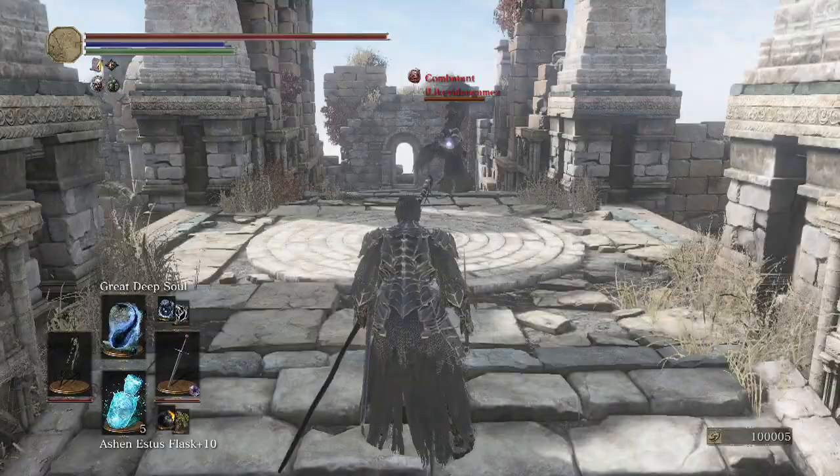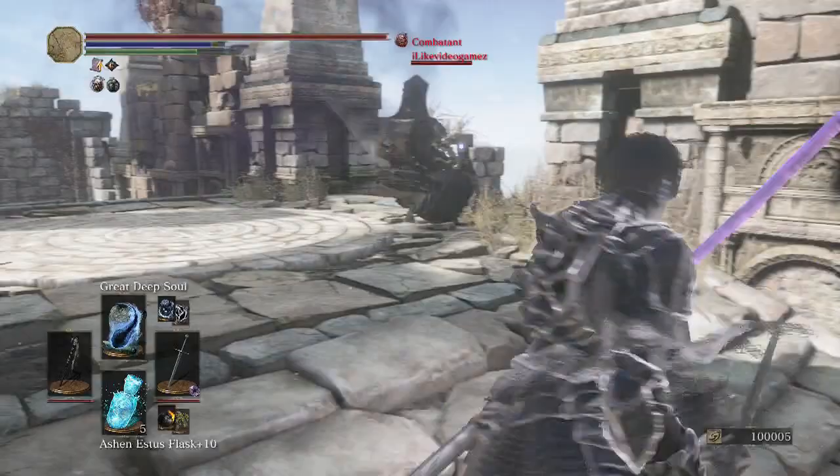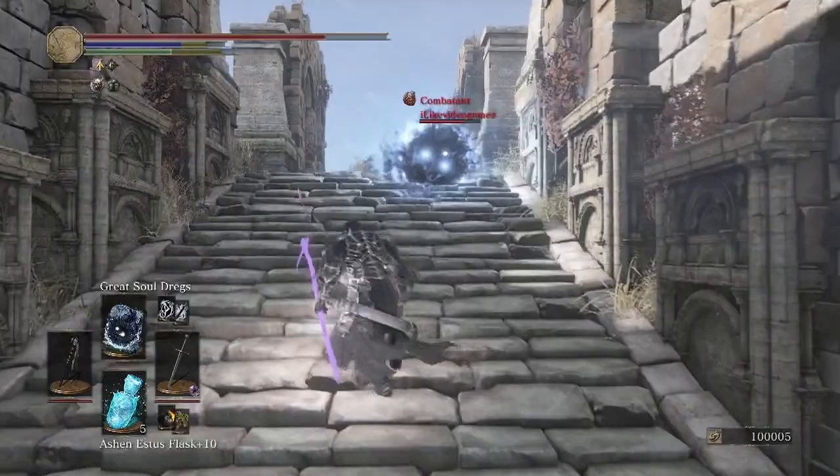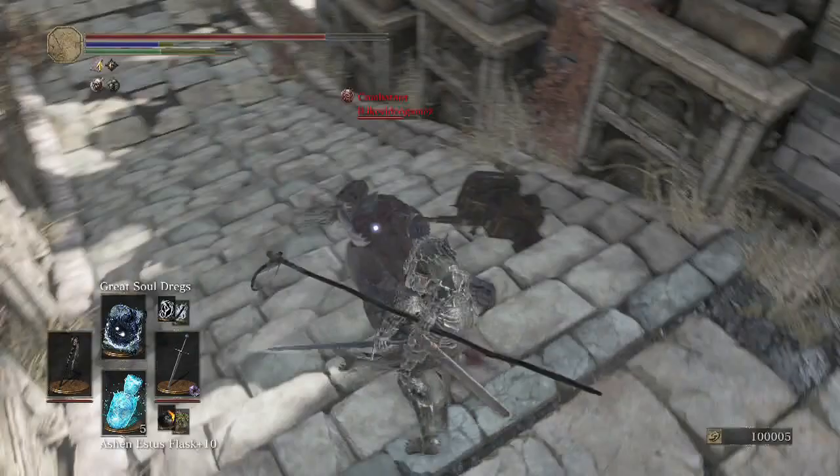Our opponent has Ledo's Great Hammer. Almost got smashed there. He hit us with the rocks, but we got him with a Great Deep Soul — not as much damage as the Great Soul Dregs, wish I got that instead.